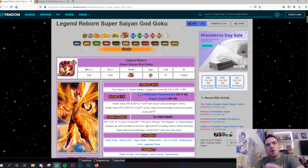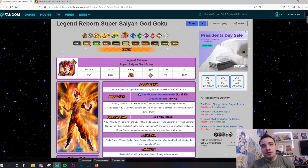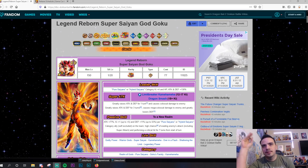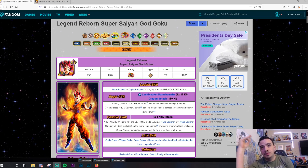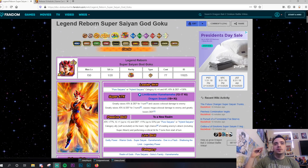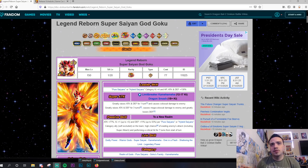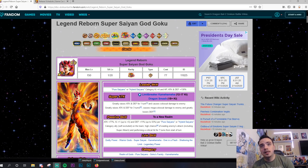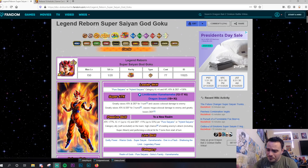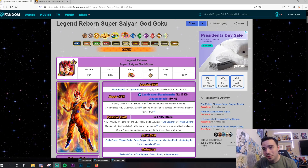Super Saiyan God Goku Legend Reborn — his leader skill is so versatile. I just wish the percentage was a little bit higher; that's my only gripe with the unit. Pure Saiyans and Hybrid Saiyans category Ki +4 and HP, attack, and defense +130%. Pretty much all Saiyans go on his category, and with the Ki +4 it's really, really cool what his leader skill does.